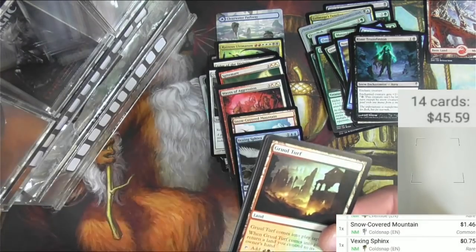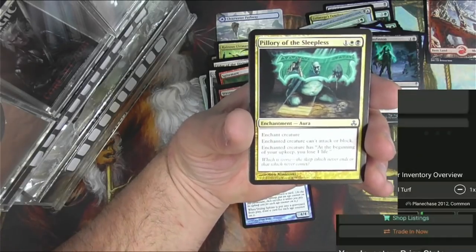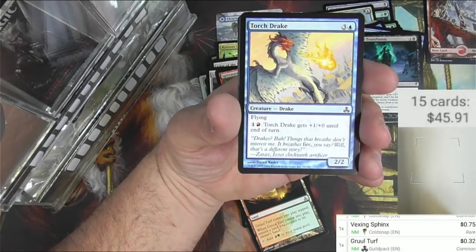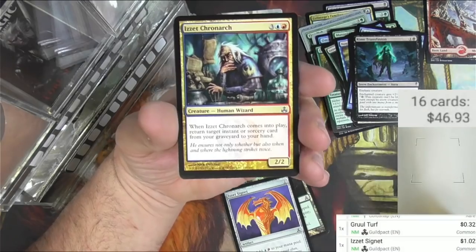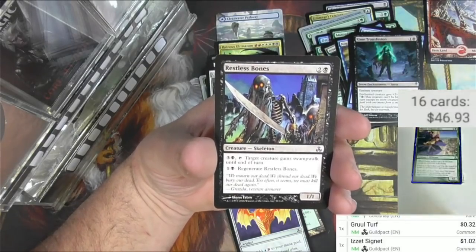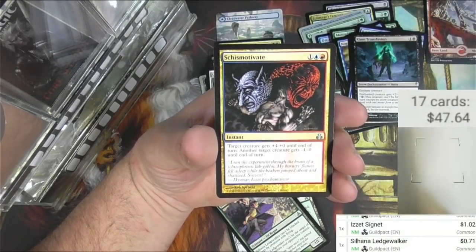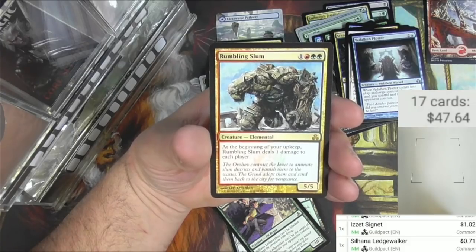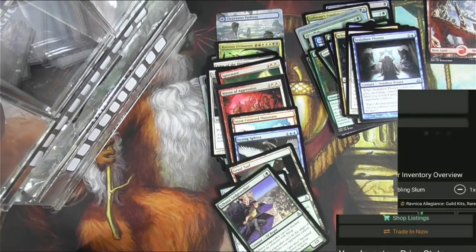Guildpact pack is up — very all over the place with these random packs. There's a Gruul Turf, the common land that gives you two mana if you can deal with it. Torch Drake, Dousing followed by a Simic Signet — those usually do a little bit, and yeah it's about a buck. Chronarch, Tin Street Hooligan, Giga-Drouse, the Ledgewalker was worth something at one point — 71 cents, okay. Restless Bones, Schismotivate, Harrier Griffin, Midnight Caudles, and the rare is Rumbling Slum: during your upkeep Rumbling Slum deals one damage to each player — it's a 5/5 for four. Used to be really good.